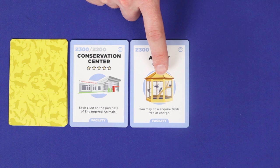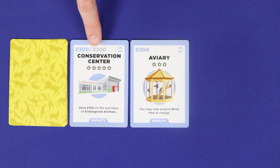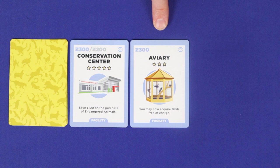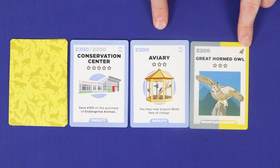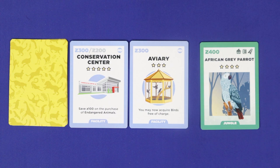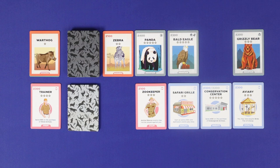Many staff and facility cards give you a discount on a certain type of animal. For example, the conservation centre gives you a $100 discount on endangered animals, represented by the E icon — so this panda would cost $300. The aviary lets you acquire birds for free, such as this great horned owl, which would now cost nothing. You can also stack discounts together, so these two discounts would let you get the African Grey Parrot for only $200. The lowest cost for any animal is free.